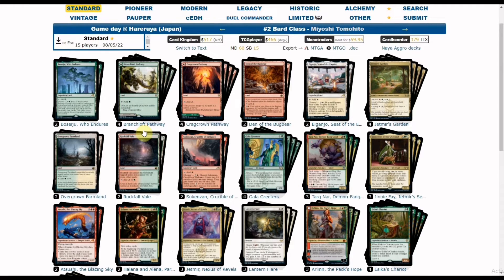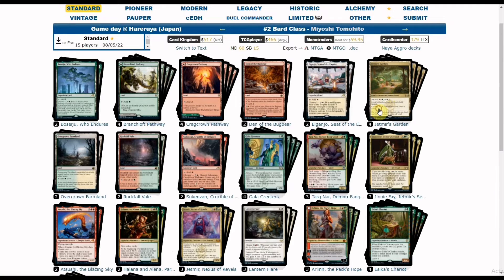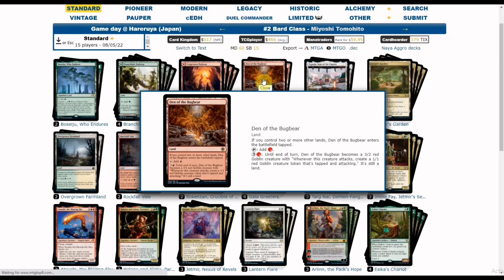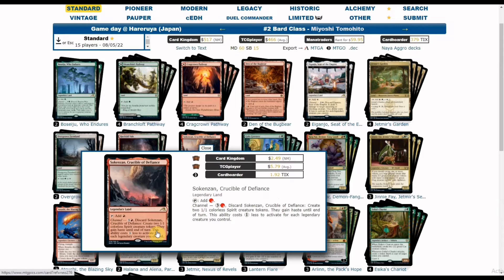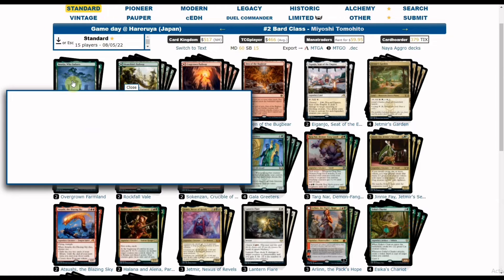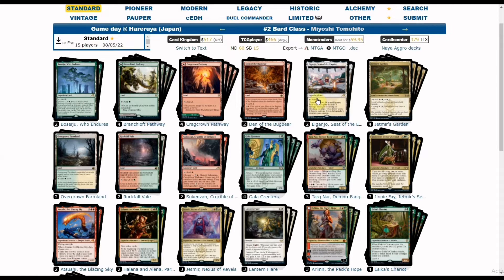For lands, the deck uses the basic combination of Pathways, with Jetmir's Garden as the main land-fixing piece due to its three-color combination. We have manlands in the form of Den of the Bugbear, and a token generator in Sundown Pass producing two Spirit creature tokens. We also have Boseiju for destroying artifacts and enchantments, and Eiganjo for combat damage tricks. The main deck runs no basic lands, which is fine for an aggro deck with maximum fixing.